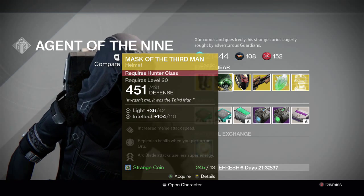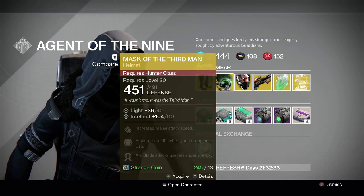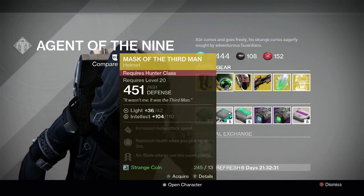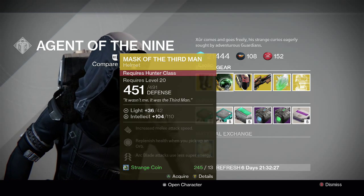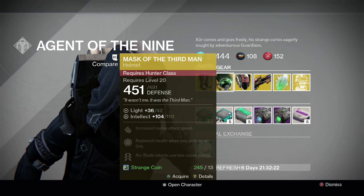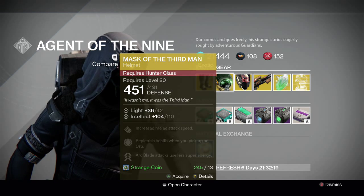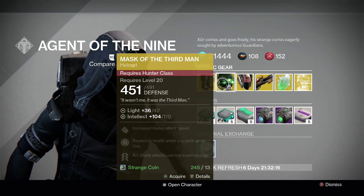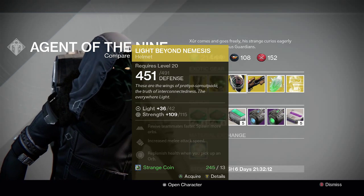For the Hunter we have the Mask of the Third Man helmet. The special perk on this one has arc blade attacks use less super energy — really good helmet. I like using it on my Blade Dancer quite often; it's really good for a lot of scenarios. It also has replenish health when you pick up an orb and increase melee attack speed, which is pretty decent in certain scenarios as well. I recommend this one 100% if you don't have it.